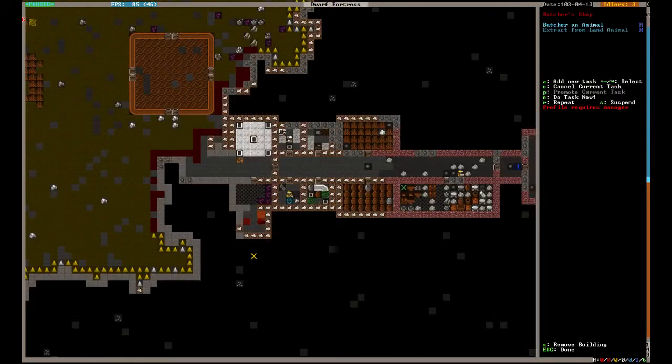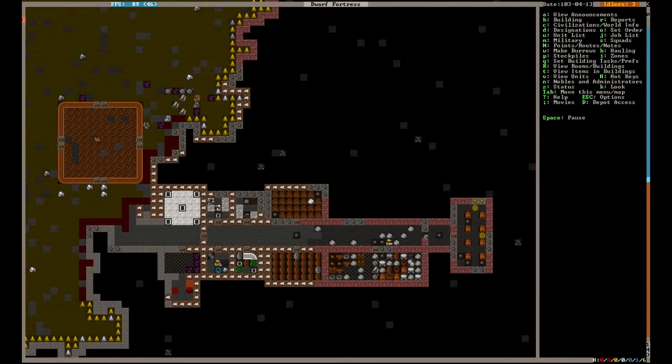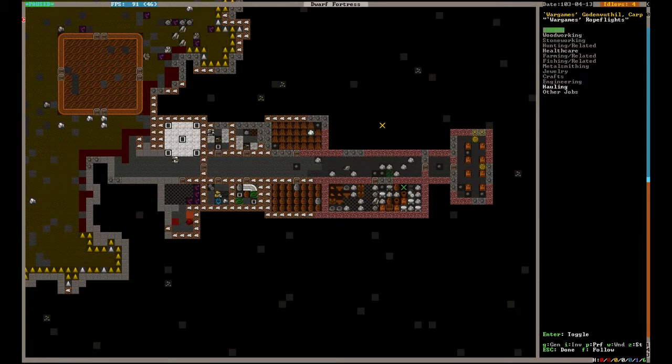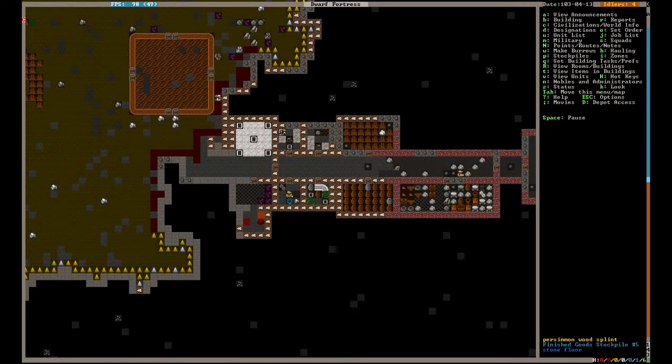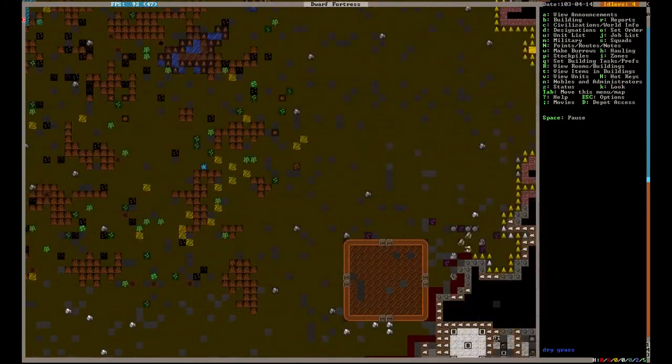Right now we want to get our dead animals butchered, we want to get our farmers planting — all the good stuff. Apparently that cat is thirsty... oh, it's a chinchilla! I didn't know we had a chinchilla. It's overcome by terror. Why chinchilla? What have your elf eyes seen? We may never know.